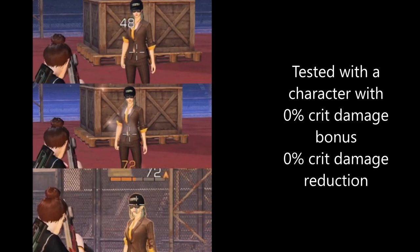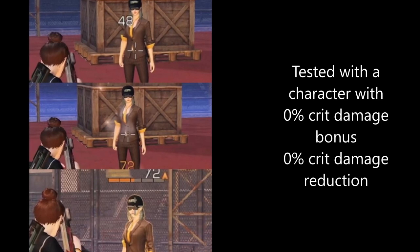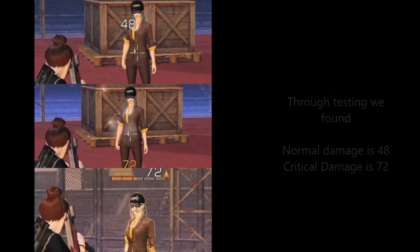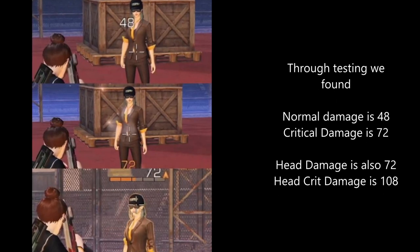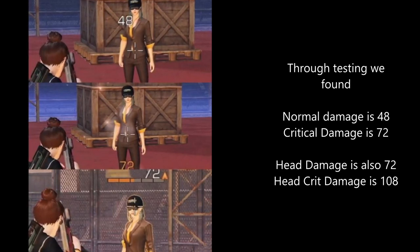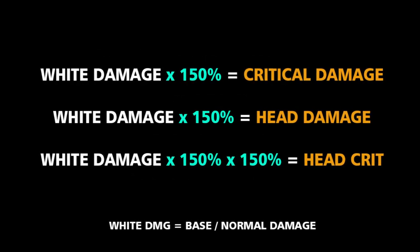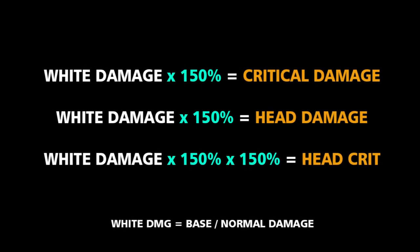Let's see the test with a character with 0% crit damage bonus and 0% crit damage reduction. In this test, normal damage is 48, critical damage is 72, head damage is also 72, and head crit damage is 108. The formula: 48 × 150% = 72, and 48 × 150% × 150% = 108. After verification, the formula is confirmed correct.